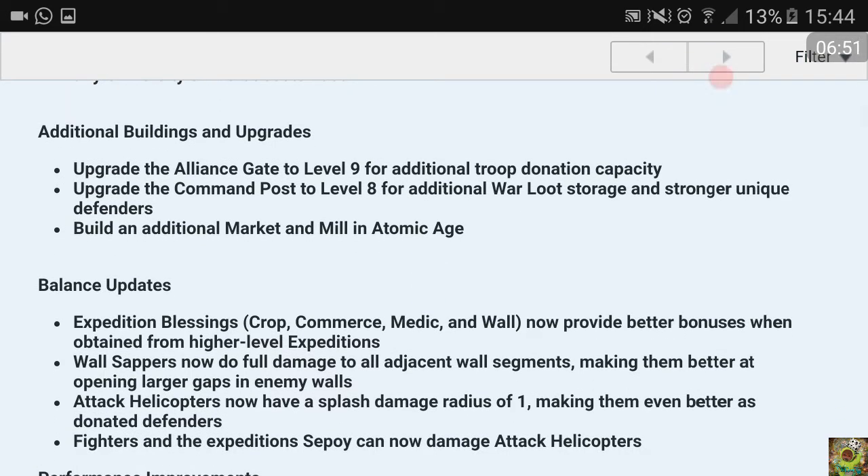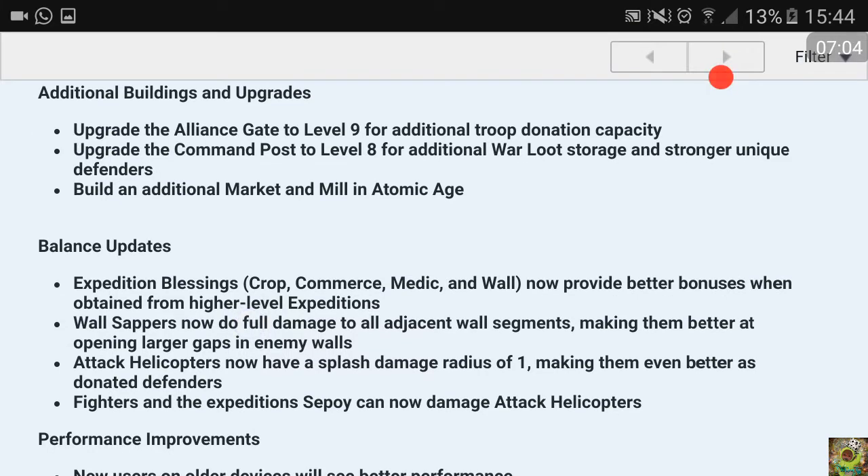Build an additional market and mill in the atomic age - that's quite awesome because then you can store your resources in four buildings. That means you have to protect more buildings, but on the other hand the enemy has a much harder time getting 100% and capturing all of your resources.